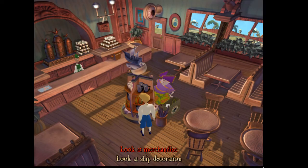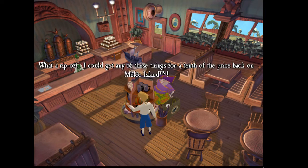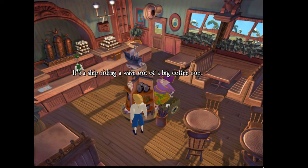Let's take a look at all this crap. Star Buccaneers logo merchandise — logo mugs, t-shirts, thermoses, coffee pitchers, and a few items that I don't recognize. What a rip-off. I could get any of these things for a tenth of the price back on Melee Island. Yes, but you'd still be on Melee Island. What's wrong with Melee Island, man? What's this ship decoration? It's a ship riding a wave out of a big coffee cup. How cute — in a corporate retail way.